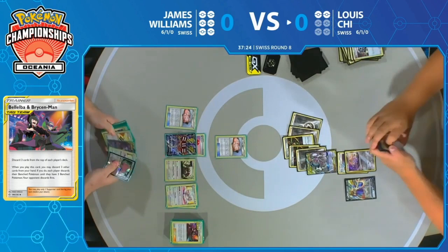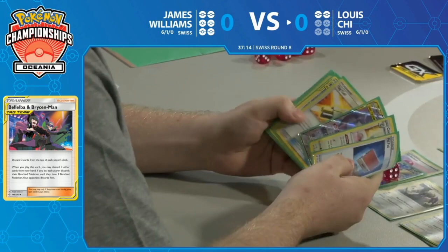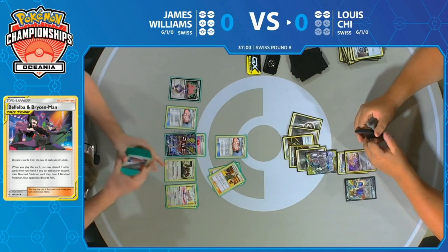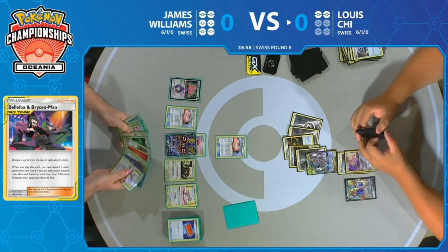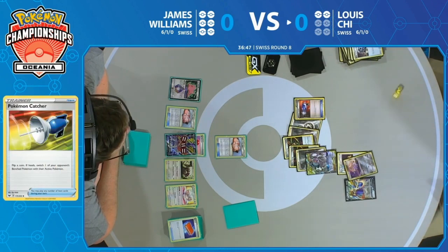Those are pretty cool discards he's getting there. The fact that Lewis hasn't really had to play much earlier on — he just had Guzman Hala in hand and had to wait until Crushing Hammer didn't hit heads. It looks like James has already done everything he could do. It's really up to Lewis and how the die is feeling. We are one more Pokemon Catcher flip away from closing this game out. Pokemon Catcher moved to the top. This is a big heads for Lewis — he's one step closer. Tails.